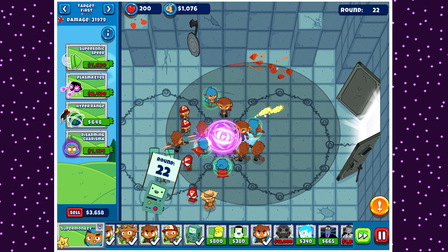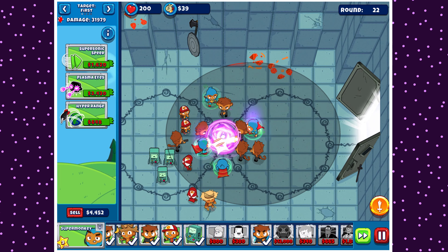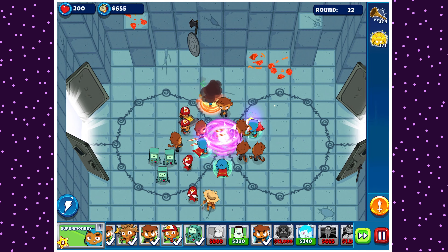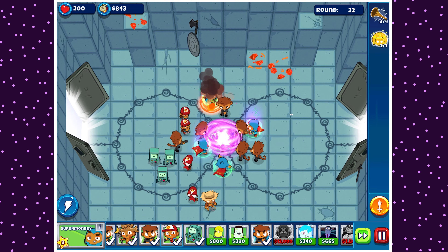Sun God upgrade purchased - boom. We can technically go for it. What I'm gonna do is plop down the Super Fans now. I know it's $2,000. The round's over - $2,000 have been spent. The ability is ready to go when we need it. Which means now I can start working on our second Vengeful Sun God. That's the goal. I didn't need to buy that upgrade though - that was a mistake, a wasted $1,100.